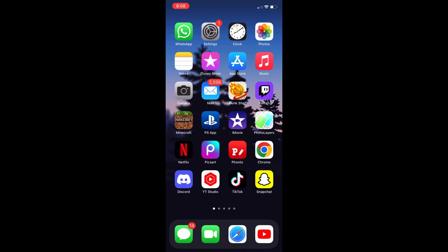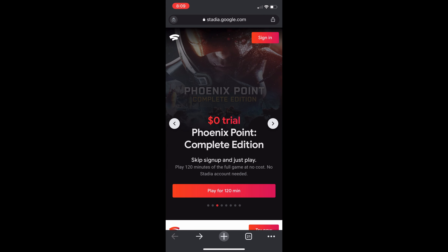All you're going to want to do is use a browser. You're going to open Google Chrome — in this case for me, but you don't have to use it. You're going to want to go to stadia.google.com.